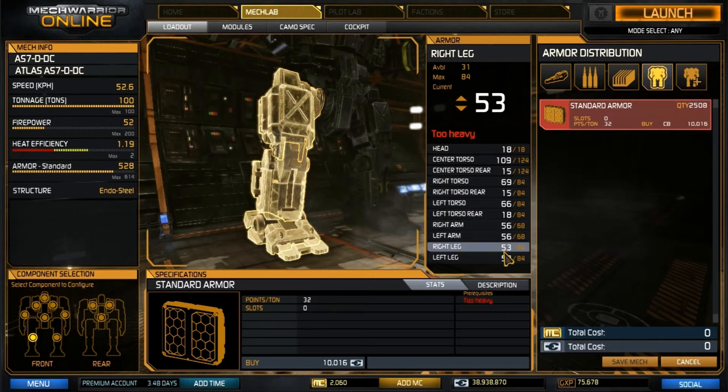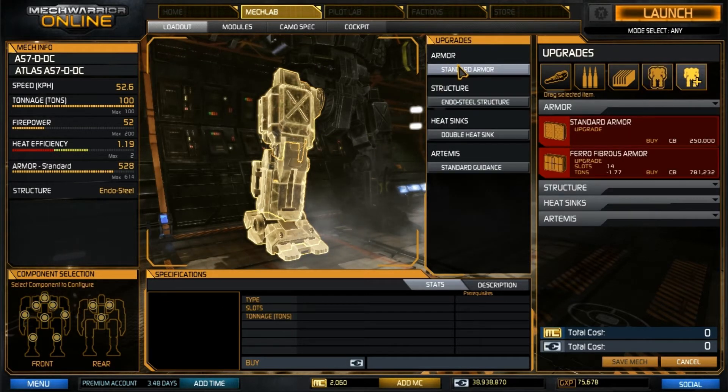They will have to chew on you for a while before they get rid of that ammunition in your arms and legs. In the upgrade tab, we have standard armor, Endo Steel structure for an extra five tons, double heat sinks, and standard guidance on our missiles. And that should just about do it.